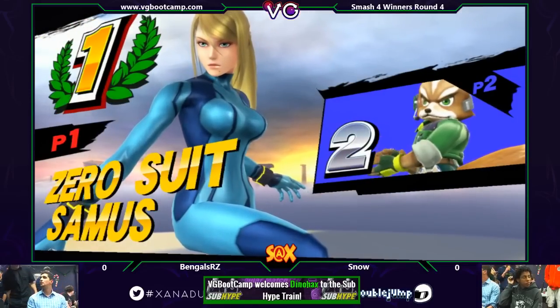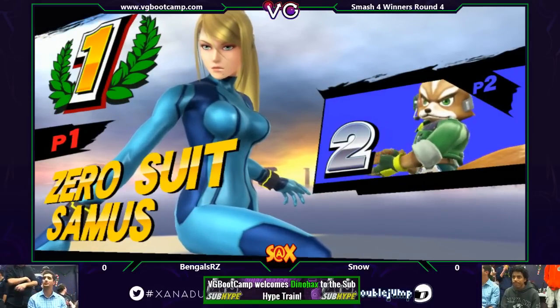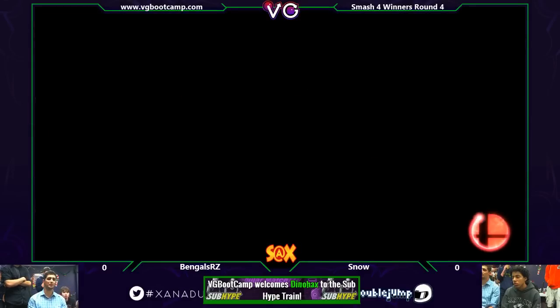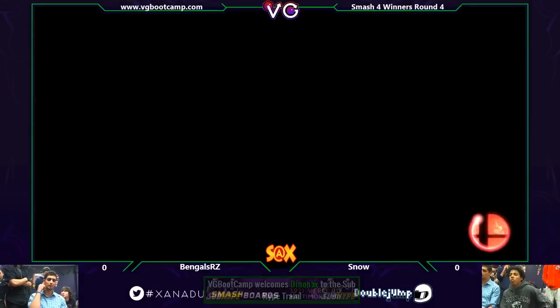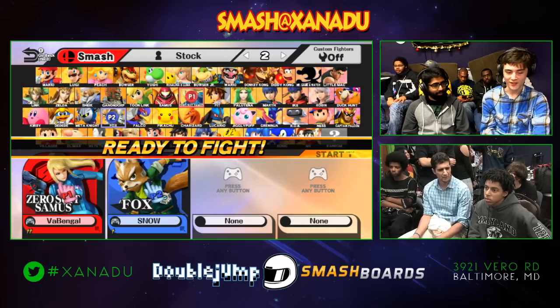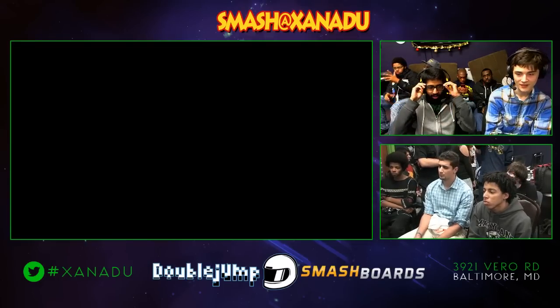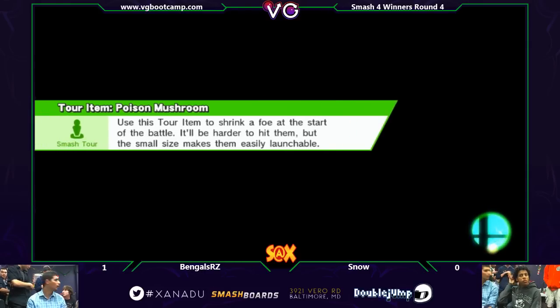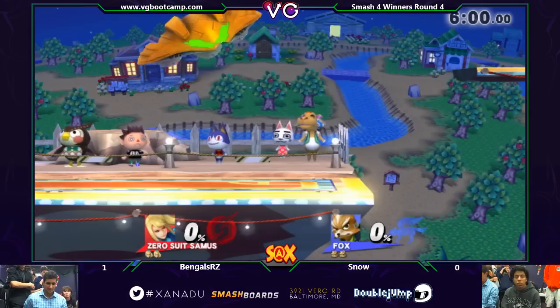Nice anti-air up B — almost like a sure kill right there. We got a subscriber — welcome to DynaHacks! Sub hype! That was my first real sub hype. Hey, congrats, man. I wish we had the chat open — the cat took his phone and this one's not working. We're already into game number two, back on Smashville between Bengals and Snow.